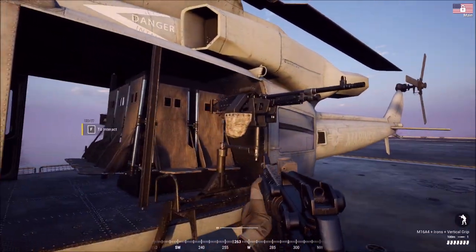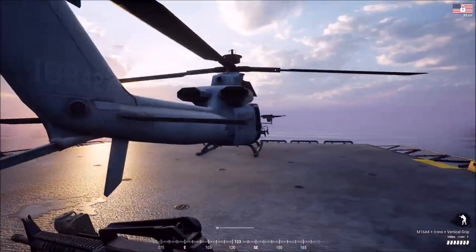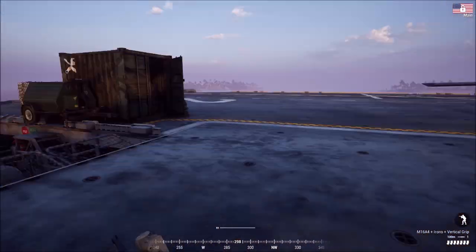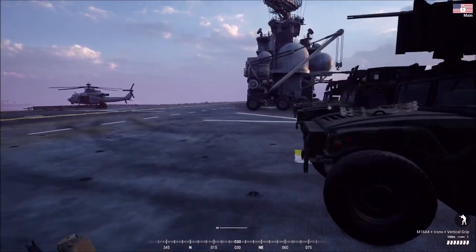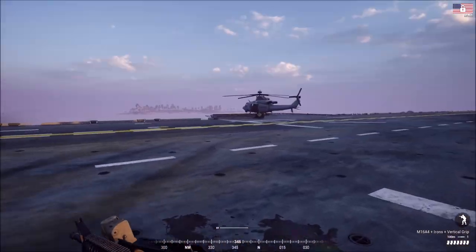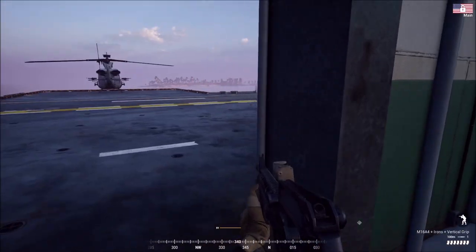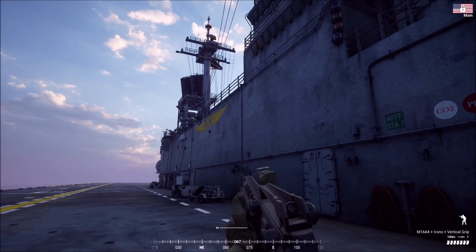This is the UH-1 — it's the Marine Corps' primary utility helicopter. It looks like it has a 240 on both sides, and it should fit about ten guys in it. I do enjoy the Huey a lot. I'm not sure what the purpose of the HMMWVs on deck is unless they're going to add sling-loading soon so you can sling load humvees under the helicopter.